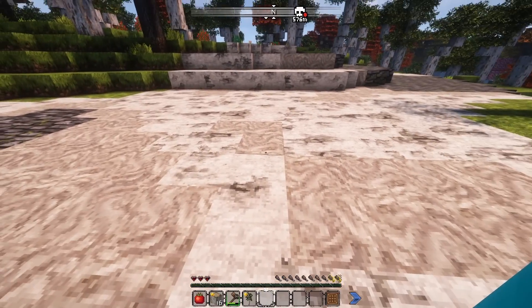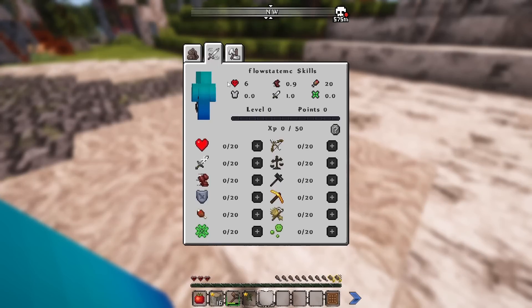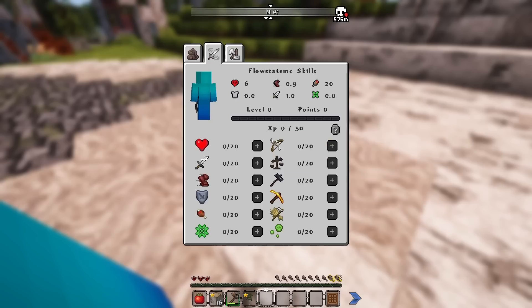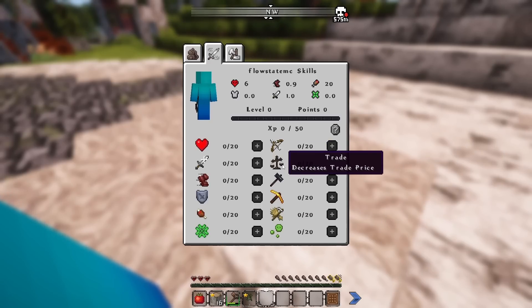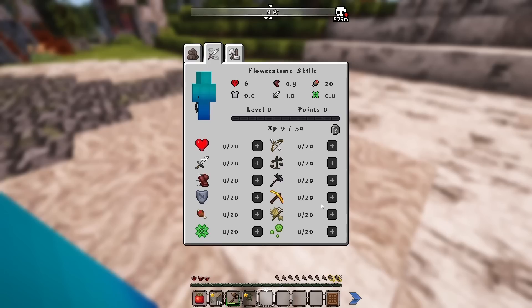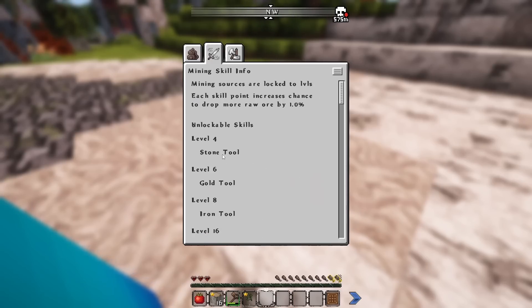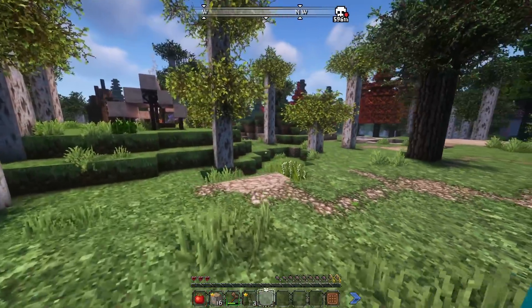One of the mods that's probably going to affect gameplay most immediately is called Level Z. You gain experience like normal, and that goes towards your skill experience which you can level up. What makes this impactful is that you can only mine certain blocks and do certain things at certain levels. For instance, I can't have stone tools until I get level four mining. The best way to get XP early is probably just to kill monsters and mobs.